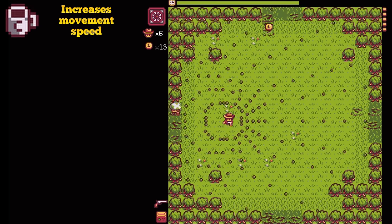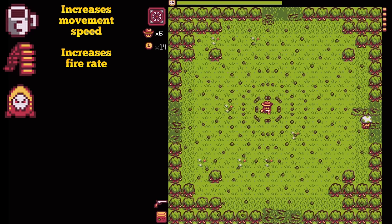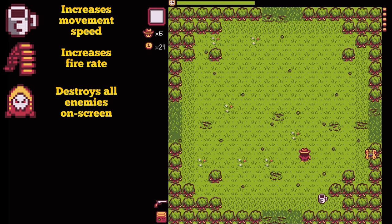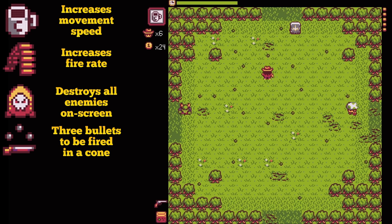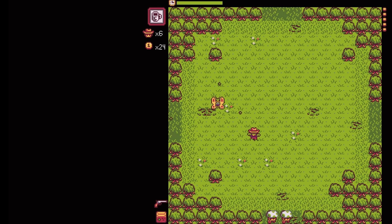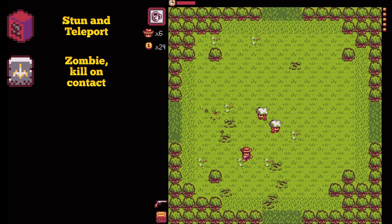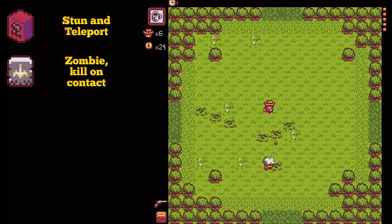Coffee will greatly increase your movement speed for 16 seconds. The heavy machine gun power-up will increase your attack speed for 12 seconds. The screen nuke power-up will defeat every enemy on the screen, but it has a huge drawback — enemies defeated using the nuke will not drop any gold or power-ups, so use it sparingly. The shotgun power-up will cause your bullets to shoot in a spread; it is quite helpful but does slightly reduce your attack speed. The smoke bomb will stun all enemies and teleport you to a random spot on the map. The tombstone will turn you into a zombie for 8 seconds — during this time you are invincible, enemies will run away from you, and if you touch them, they will die instead of you.